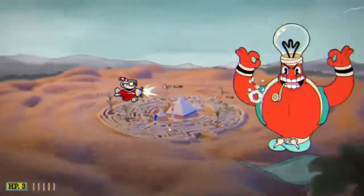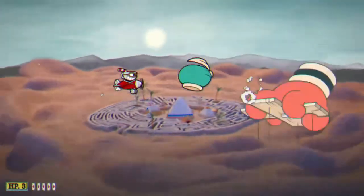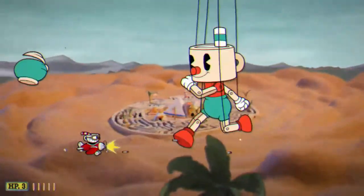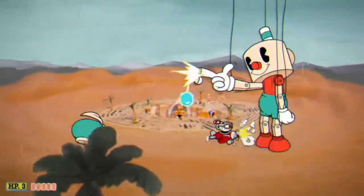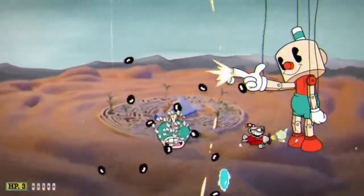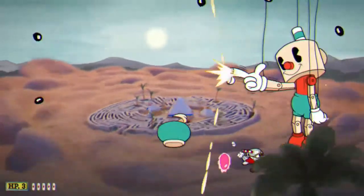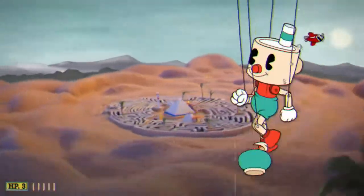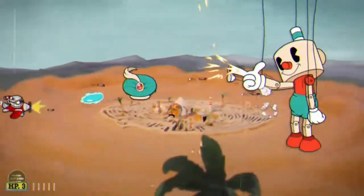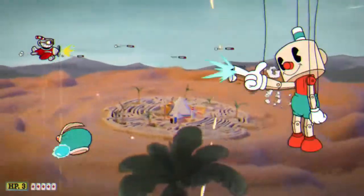Next is the puppet phase, phase four. I'd recommend — the hat is sort of the most dangerous part, so try and lead it away as far as possible. Then you can get close to the puppet as well when he does this attack. This way, you don't have to deal with the blue and purple projectiles, but just be sure to dash around and get out of the way from the hat. You don't want to be next to the puppet when the hat's close as well, as it gives you very limited space to work with.